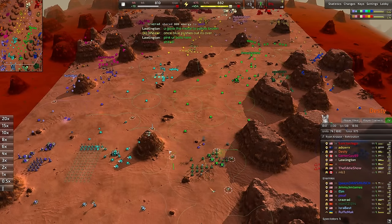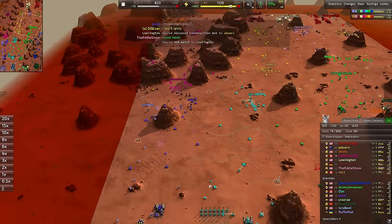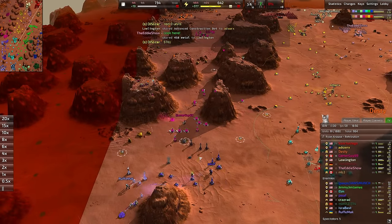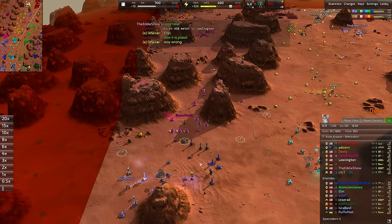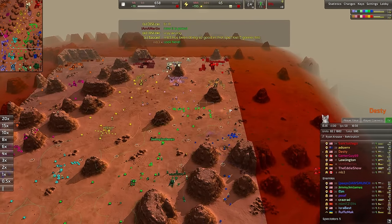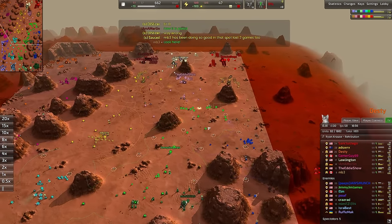All said and done — 1, 2, 3, 4, 5, 6, 7, 8, 9 metal extractors going down right there for those medium tanks. I think that's probably worth it. Going to slow down the economy of the blue team on the left-hand side, which is important because that left-hand side is the one that typically has the advantages as far as economy goes.